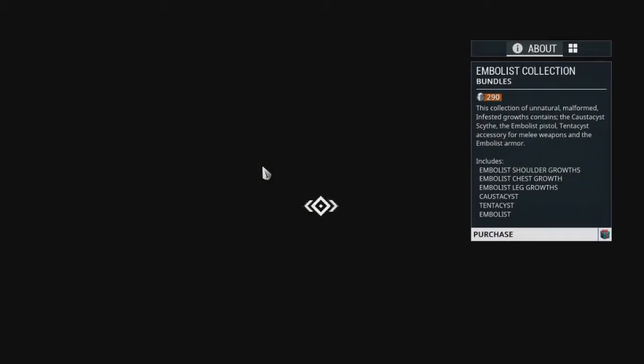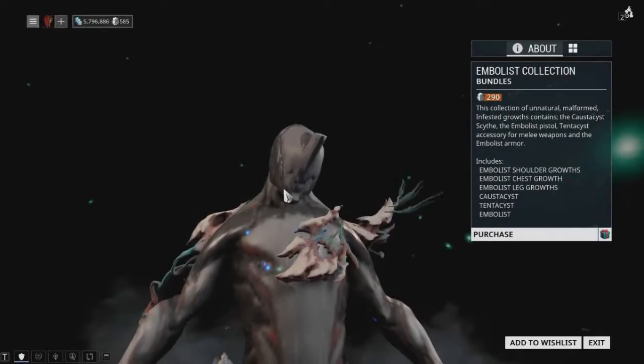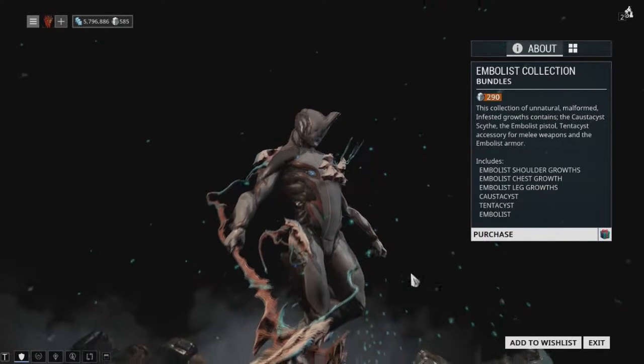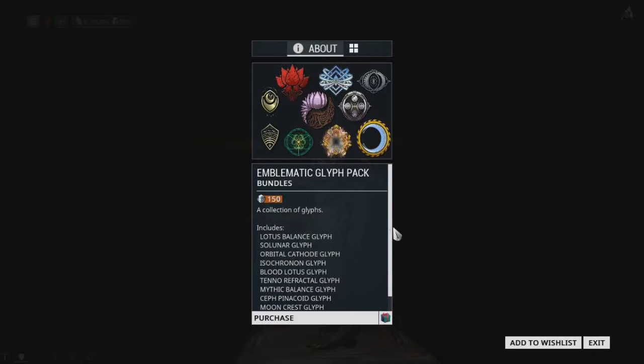There's also a new weapon and a new armor set. The weapon is really amazing — you can buy it from the bio lab. There's also some new cool looking glyphs.